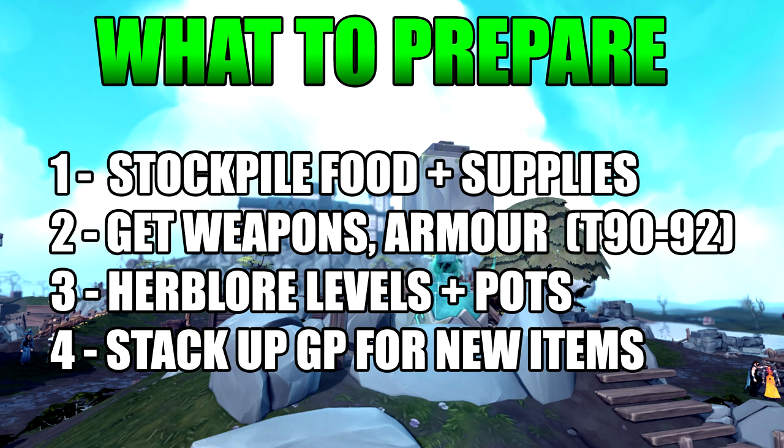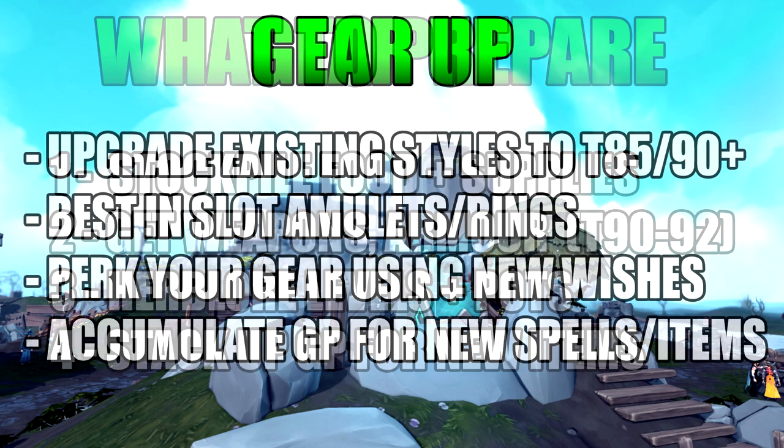Food supplies are a key area that everyone always undervalues — they forget about food, but you obviously need it in boss fights. To learn the boss you need a lot of food; have a look at Saradomin brews and various combat bossing items because those always go through the roof with new bosses. People are making tons of money from doing them and don't mind spending on consumable costs. Some people are willing to spend millions just to learn the boss at initial release because it will make them millions in the future, so make sure you purchase all of this stuff right away.